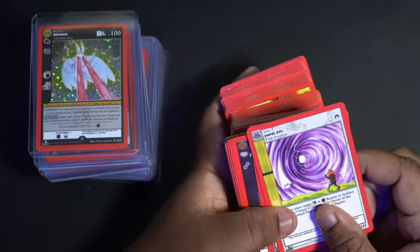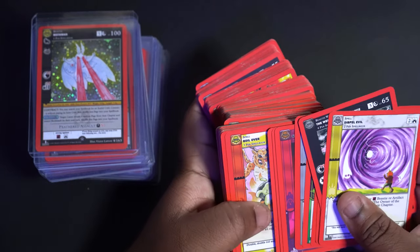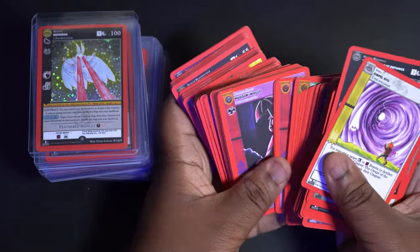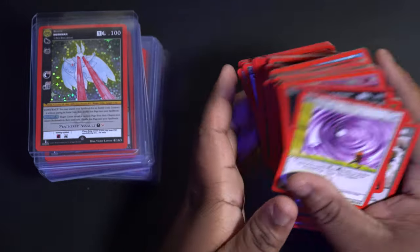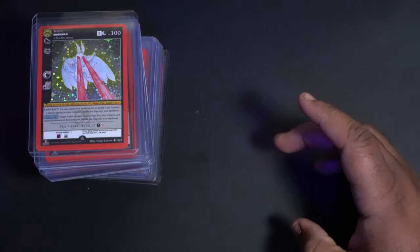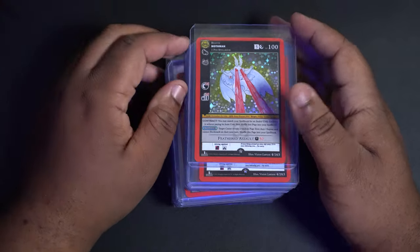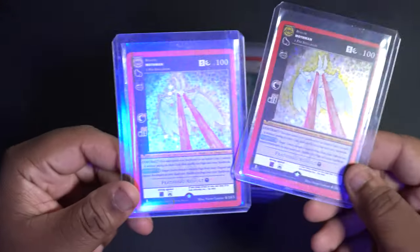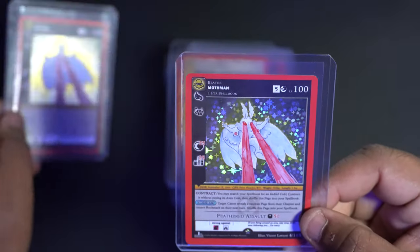These are all the non-hollow cards — your spells, artifacts, auras, beasts — a bunch of different card types. I got quite a bit; this is not even all of them, I have some others to the side. But of course the cooler ones are the hollows, not the reverse hollows. Let's go ahead and take a look at them.